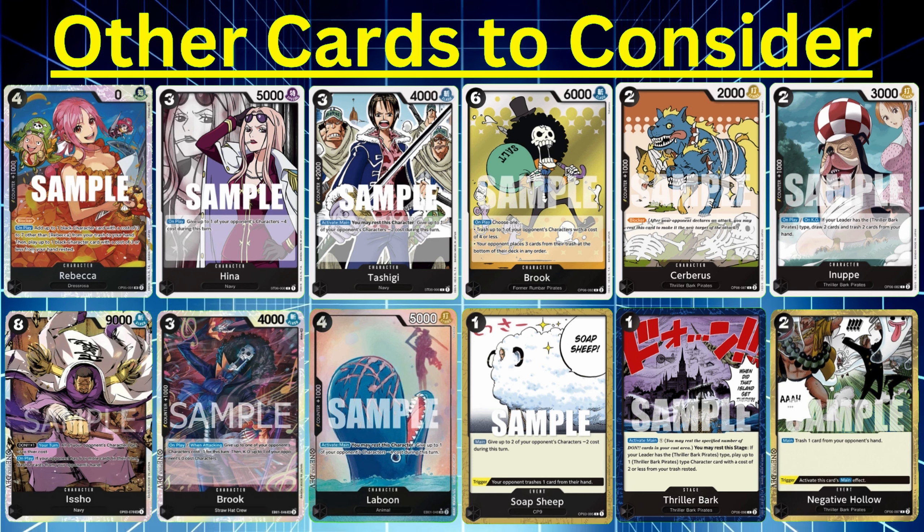Here's a game against Law. Law is really coming up in the meta, doing super well, being played a lot in the East. With EB01 coming out featuring Kid, Killer, and Bond Clay, he's doing very very well and can be a real challenge for Moria. I ended up getting Sindri and kept the hand. Play out Sindri, mill five cards — unfortunately got Ice Age in the trash, I can't use it.